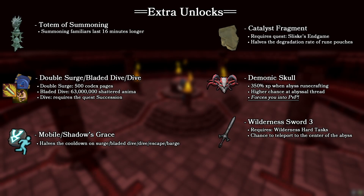For extra unlocks with varying degrees of utility: the totem of summoning will increase the duration of your familiar so you don't have to refresh your familiar pouch mid-run, since runecrafting familiars only last 48 minutes instead of over an hour. You also have standard mobility options — surge, double surge, dive, bladed dive, etc. — and the mobile perk or Shadow's Grace archaeology relic to halve the cooldown on surge, escape, dive, bladed dive, and barge. The catalyst fragment and Wilderness Sword 3 aren't as useful now that the archaeology relics do the same thing better, but they're still an option.